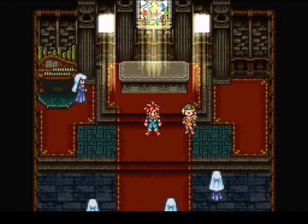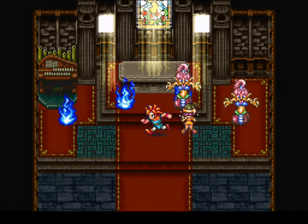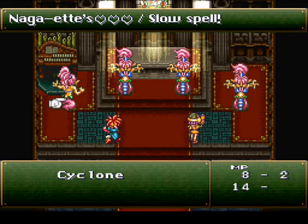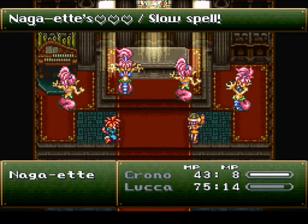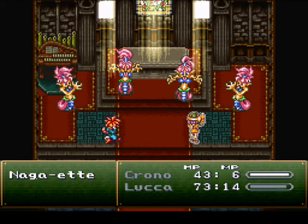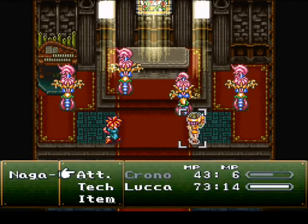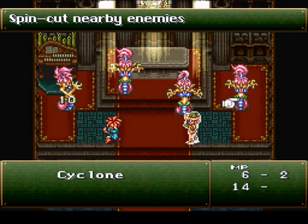Okay, these enemies are really easy because we've got ourselves the Cyclone, which can damage several enemies that are near the enemy that you are targeting. But they moved — those little nuns. Let's see, nothing over there.